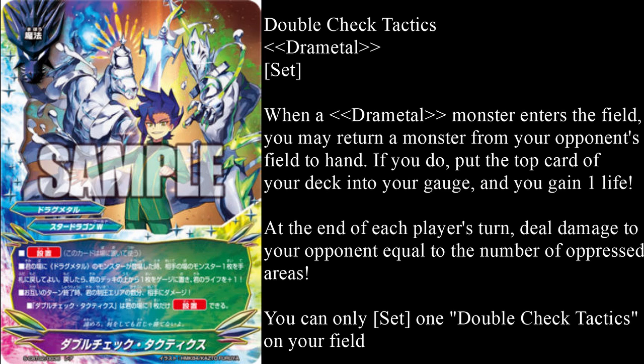If you have Drametal Queen out, its ability will protect your oppressed monsters, meaning that your opponent will be focused on destroying it, and then probably by the end of your turn, you can make sure that your monsters stay on the field in the oppressed areas, meaning that you will continually burn your opponent out for 2 damage per turn, plus Neural Dance Parance for another 2 damage, so it's pretty easy to slowly burn your opponent out.